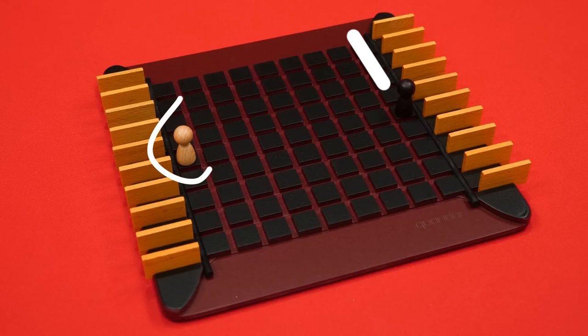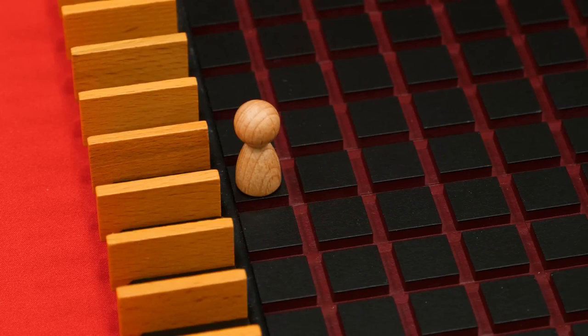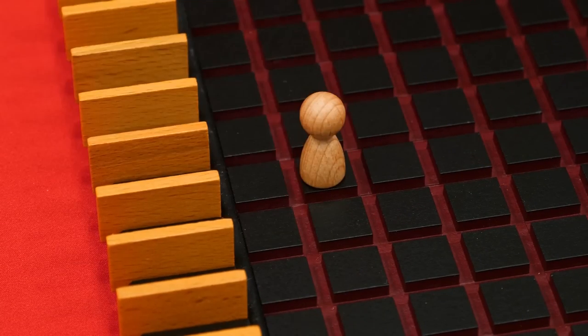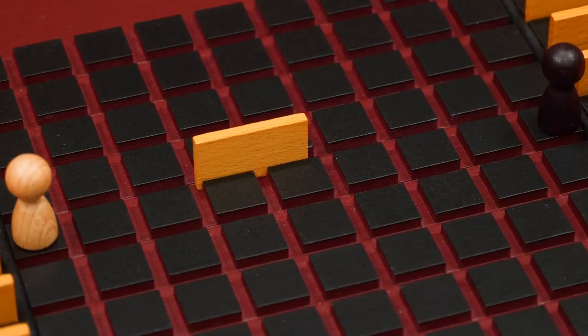So let's talk about the rules very quickly. You have one main objective which is to move your pawn to the opposite side of the board. The first one to do so wins the game, and you have two possible actions: either you move your pawn in any direction you want, or you can place a wall with a size of two squares.